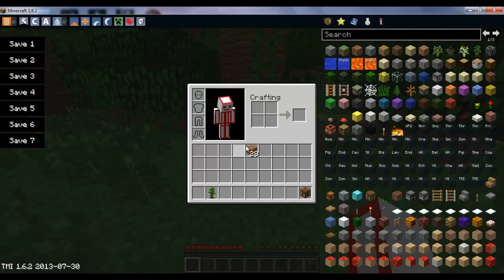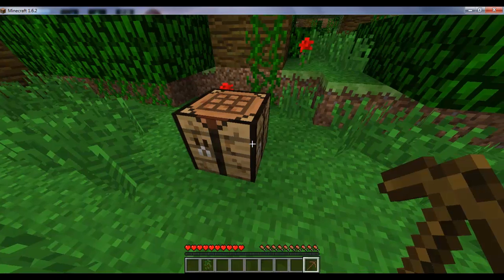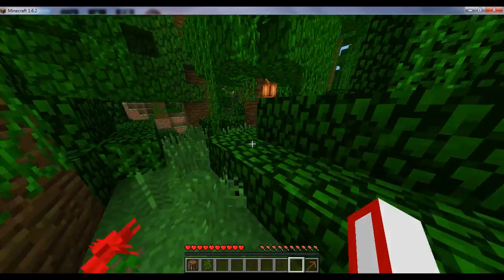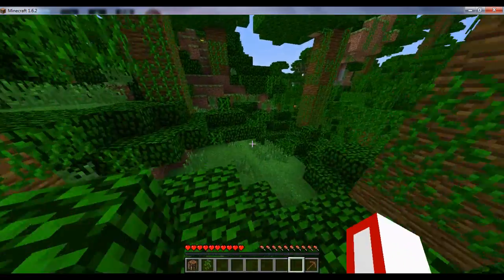I want to shy away from Too Many Items and not rely on it at all for this let's play. The only time I can see myself using it is if I need to throw something away — like if I have stacks and stacks of cobblestone I can just toss it in there so I don't fill up my inventory. That's really the only time I could see us using that.